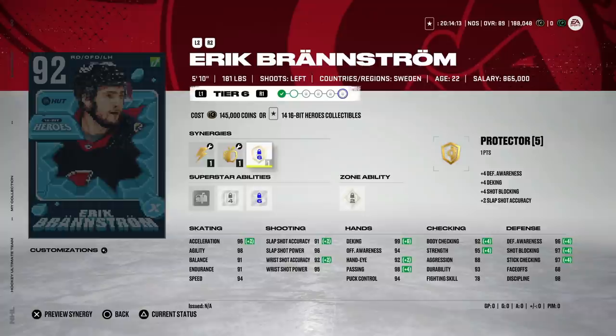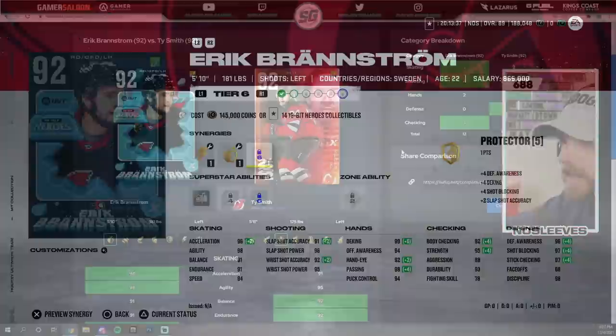Brandstrom has 99 deking — like the left-handed version of Cale Makar — unbelievable end-game skating and deking. The problem is he plays defense and he's five-foot-ten, so he will get bumped off the puck fairly easily by anyone bigger. In his own zone, 92 body checking with everything activated helps considerably, but against someone like Byfield it's going to be very tough to knock him off the puck.